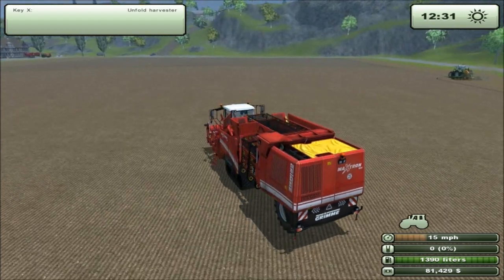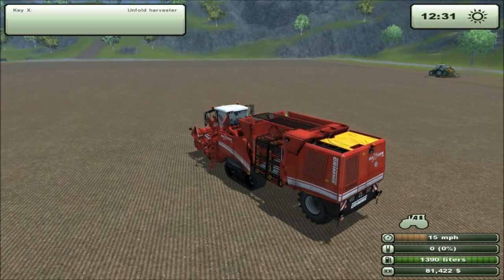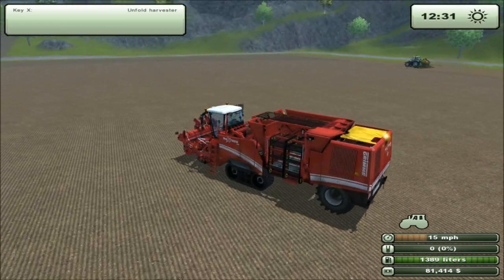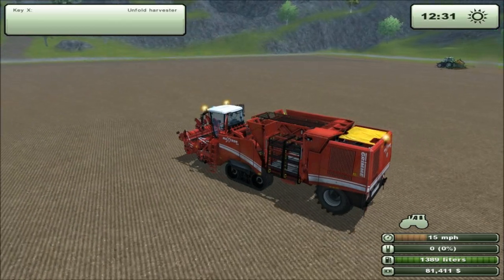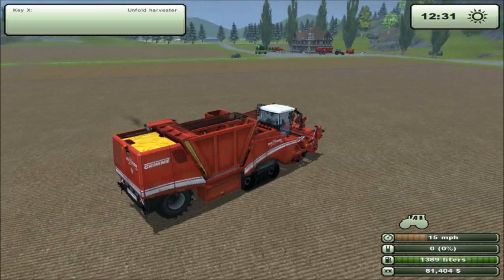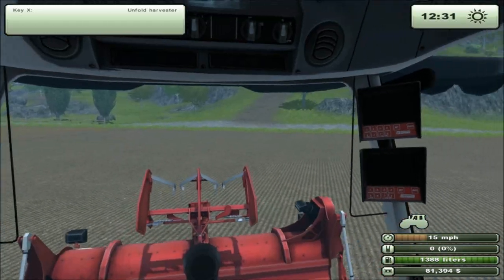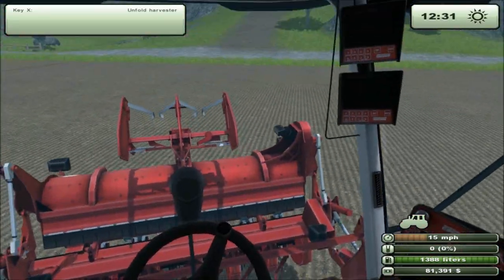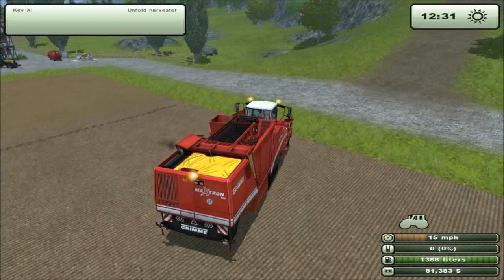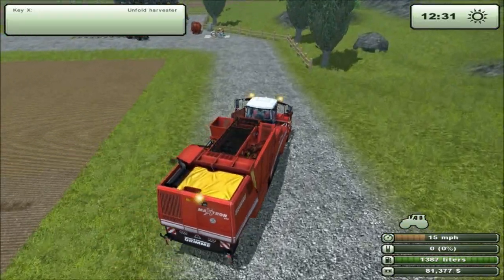So we're going to try running some beets and see how this pans out for us. The seeders are going to take a little bit just because they're the smaller seeders. So once these guys are done seeding, I'll speed up the time and then we'll start getting into some harvesting of the beets. But this machine here looks very, very similar to the potato harvester, so we'll see if that's kind of how it runs. If it runs the same, we'll unfold it and take a quick look at it.